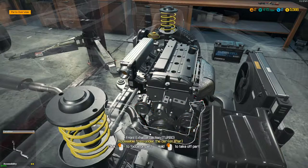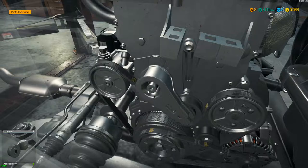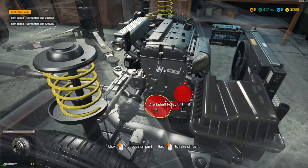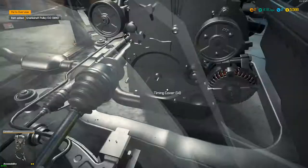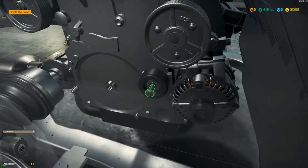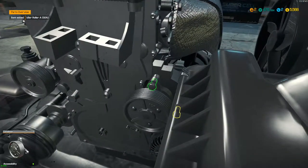I'm also going to pull off the timing cover just to take a look. Since the owner wanted me to look at all the timing components, I'm going to take off the serpentine belt, this other belt, and the crankshaft pulley as well — basically all the components blocking my way from what's beneath the timing cover.